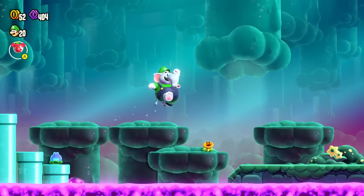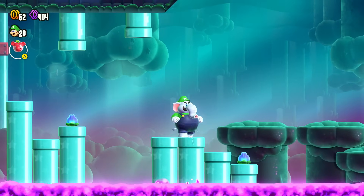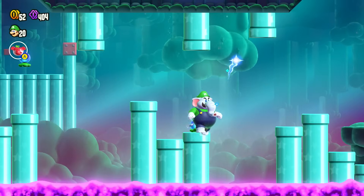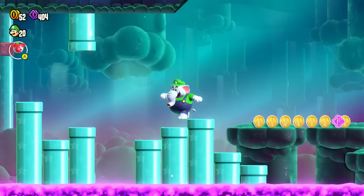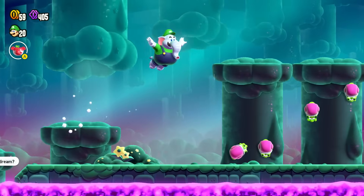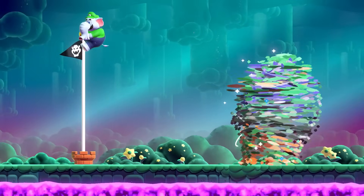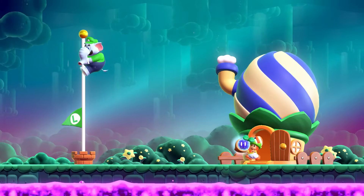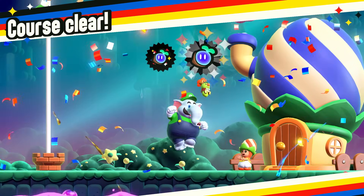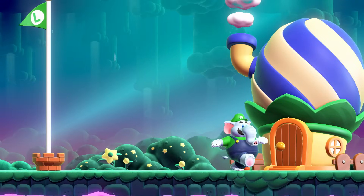I figure out how to get in there using the pipes to my advantage. I grab the remaining collectibles before they disappear, and then we just complete the level. Awesome — pretty cool, there is yet another wonder seed for us! Elephant Luigi doing pretty good as we make our way through Swamp Pipe Crawl!